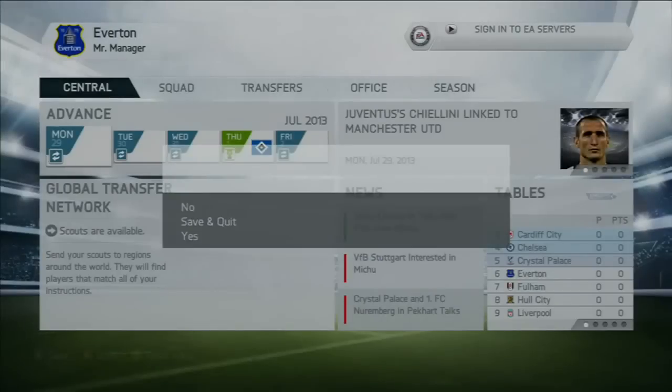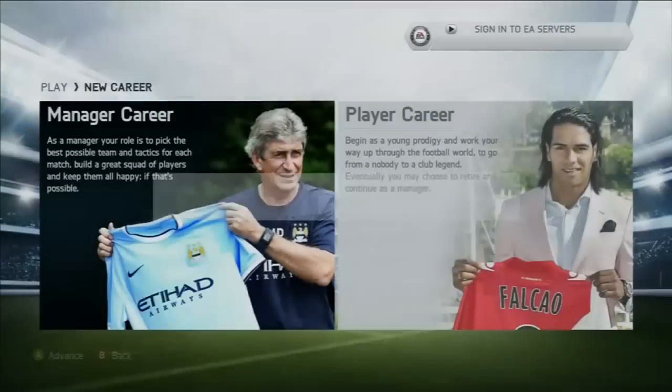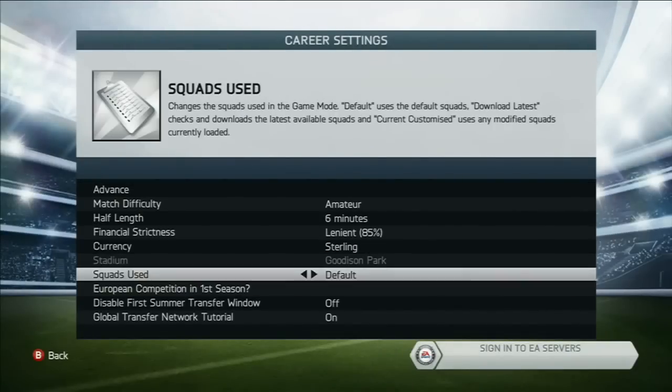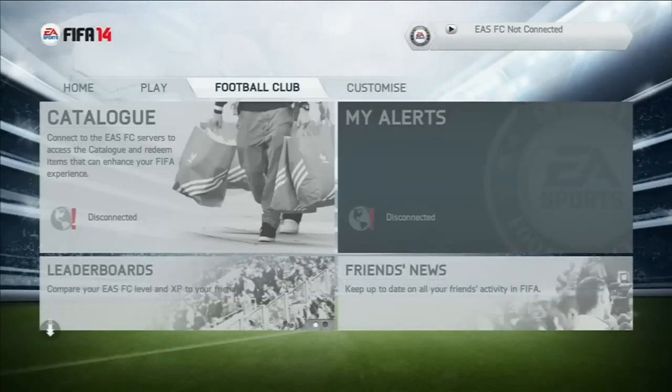Now I'm going to show you what I meant by the customisation. So you go to New Career. Squads Used — this is very important. Default? No. Download alerts? Current? Go to Customised. If you choose that, then the players that you created will be in the career mode. That's how you get them in. If you can't see them, that's because you haven't selected that option.